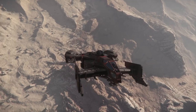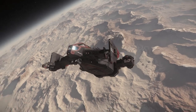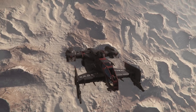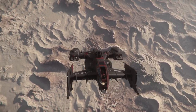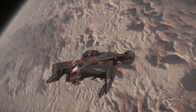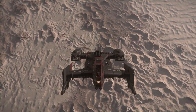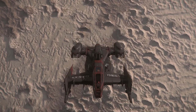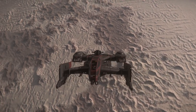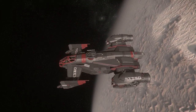There are of course better ships that do everything better. But do they do all of this stuff at this size class, at this price point? I was thinking — we've got the Vanguard series, but you can't have vehicles inside it. There's interior space in the Banu, but it's got four fixed size 3 Panther laser repeaters and doesn't have a turret for a second gunner. Freelancer would be probably one of the close ones, but the Freelancer's door is really awkward and its interior area is a bit awkward for bigger vehicles.